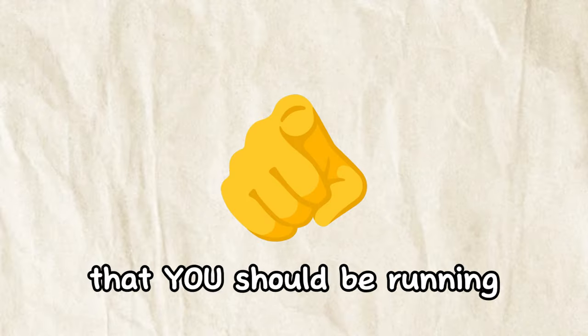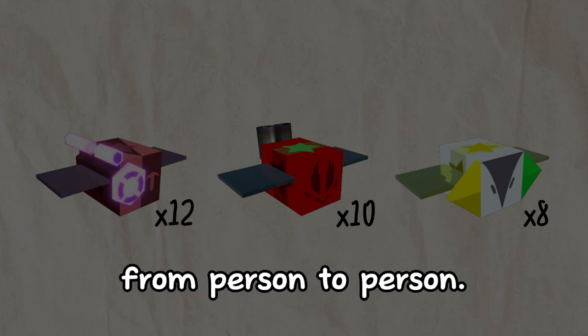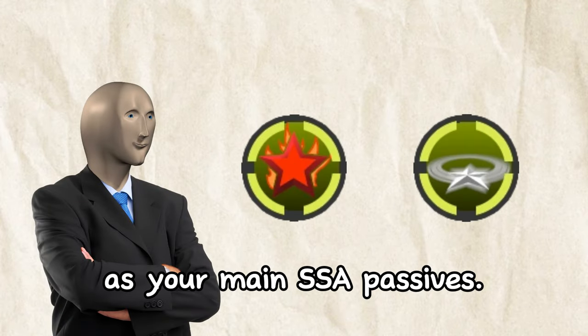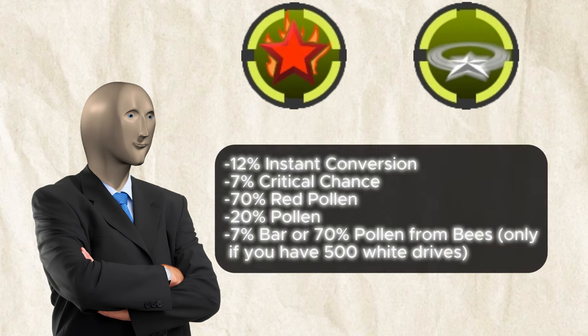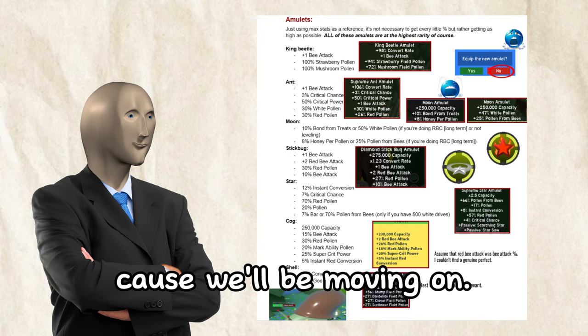The general setup you should be running is 12 precise bees, 10 spicy bees, and 8 vectors, but this can vary from person to person. You should 100% be running a Scorching Star and Star Saw as your main Supreme Star amulet passives. Here are the general stats you should be looking out for, and here are the other amulets to keep an eye on — pause if you need to examine, because we'll be moving on.